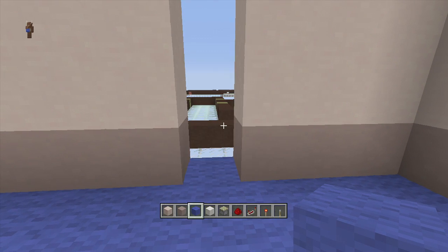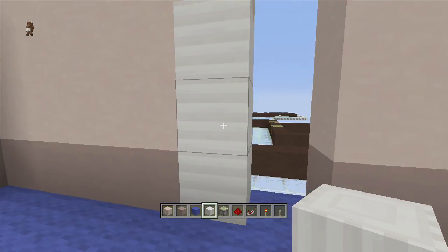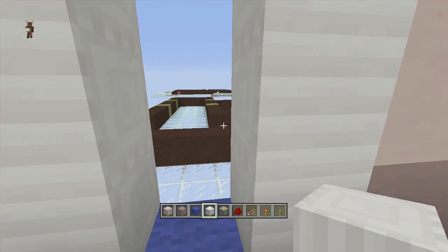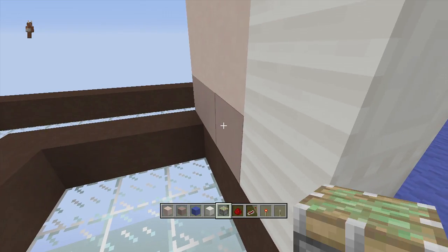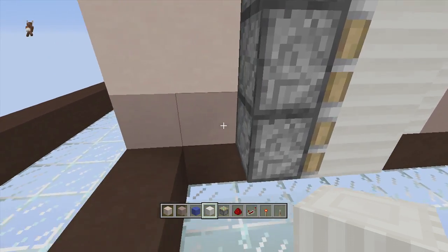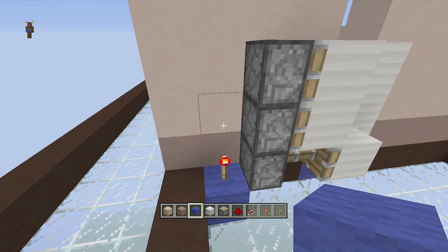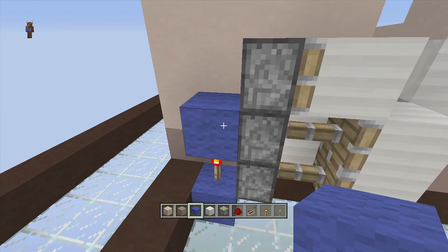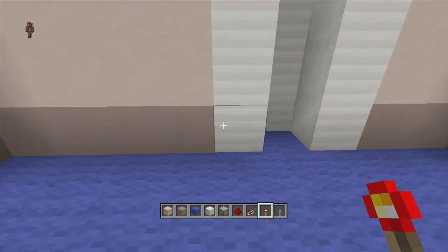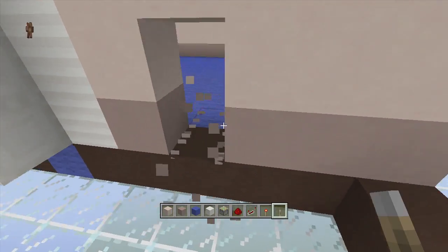Do the same thing on this side - make sure you put them on their sides. On the inside towards the right we're going to put three sticky pistons right here - one, two, three - and then put three more quartz blocks on their sides. Right behind this one we're going to put a block, put a torch on top of the block - it should extend out the sticky piston - put a block on top of that torch - it should extend out the second sticky piston - and then put a piece of redstone dust on top of that to extend the third sticky piston. On this side put a lever.